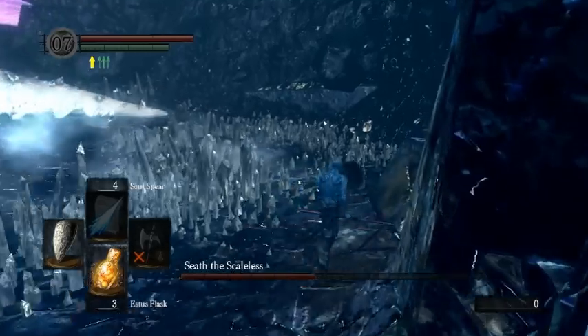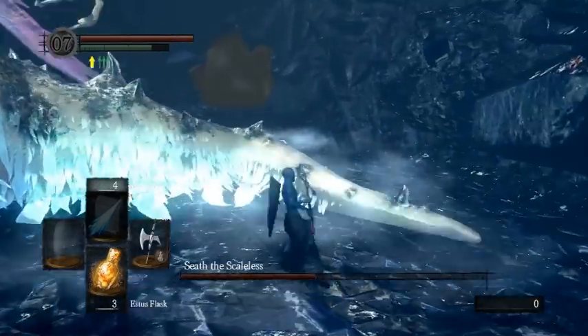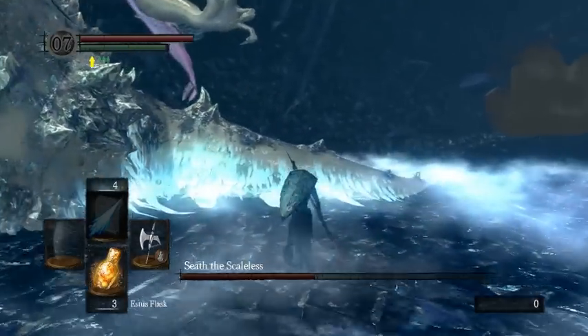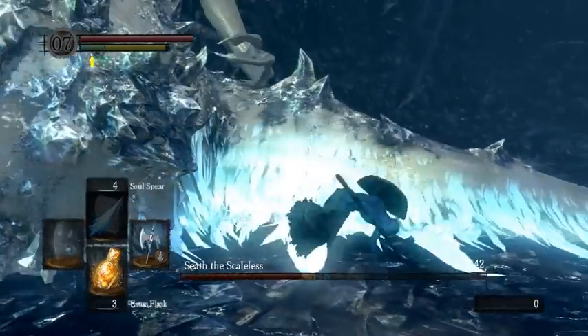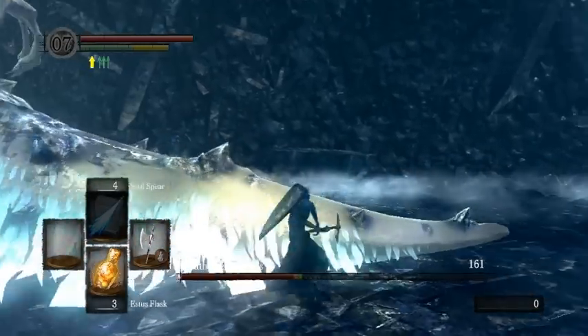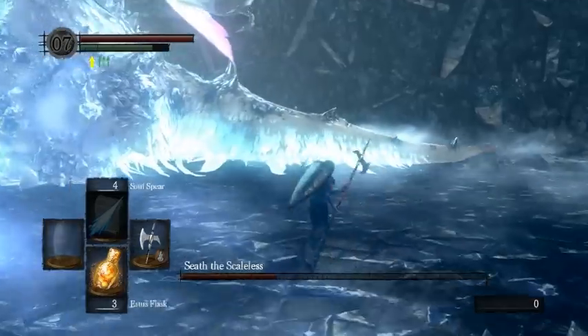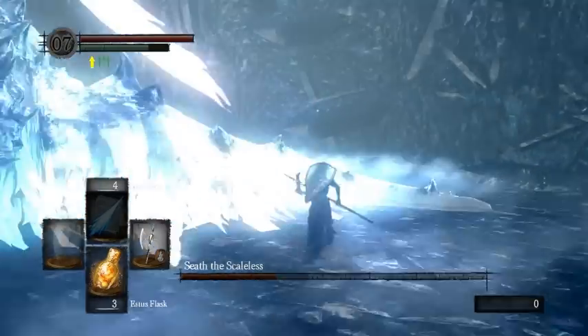And that's basically the Seath fight — just keep repeating this. The actual crystal blasts that he does, the angled ones, get real close to hitting you when you're here. That's why I'm scared to use the Red Tearstone Ring for this fight — when that happens you almost get hit by them.